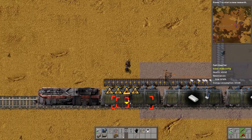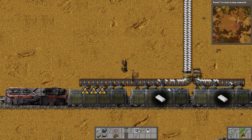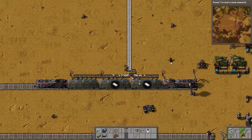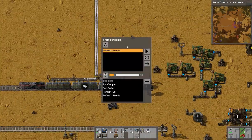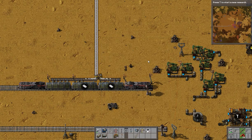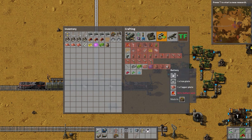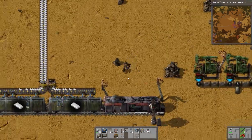Blue science requires red circuits. Our train — which we've now set up as a plastic train. I'm pretty sure batteries actually need plastic. No, they don't — it must have been Bob's Mods that did that. Yeah, Bob's Mods' batteries were actually plastic and lead, so he must have changed that recipe.